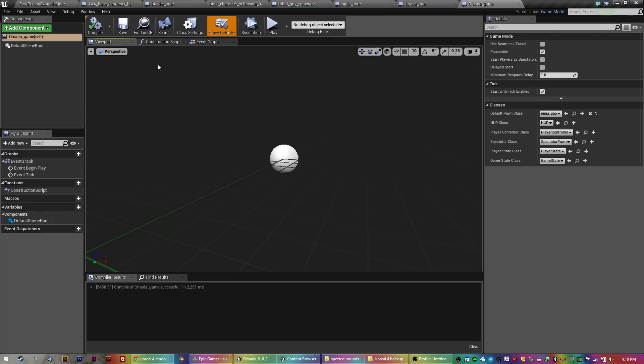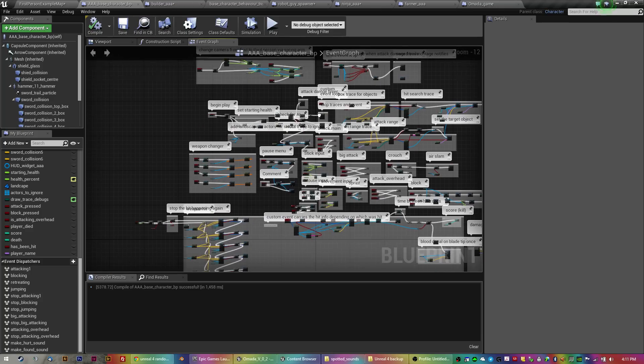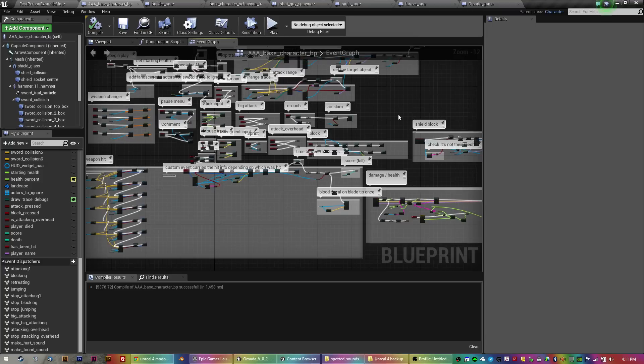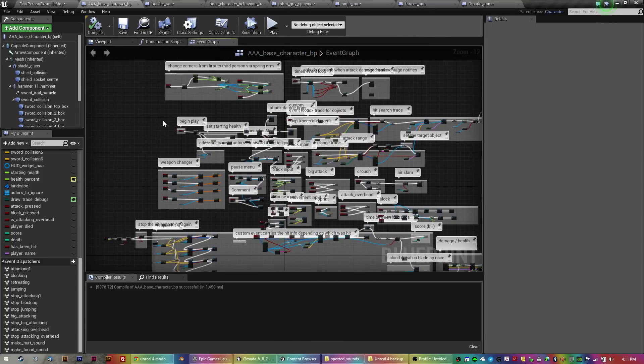What that means is I can make one change to the main blueprint and it cascades to all the others, which is the main power of the blueprints. I could do the same with the character blueprint if I wanted to.